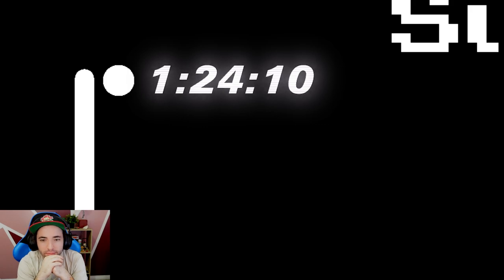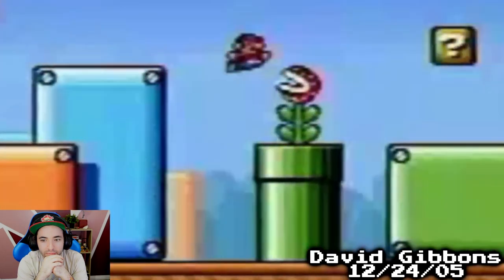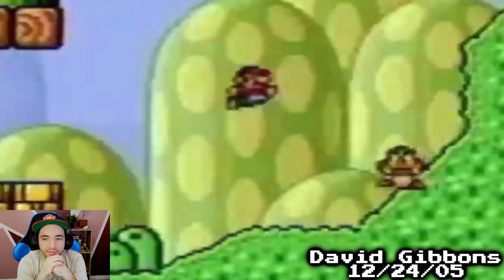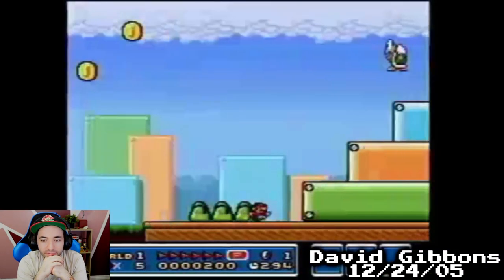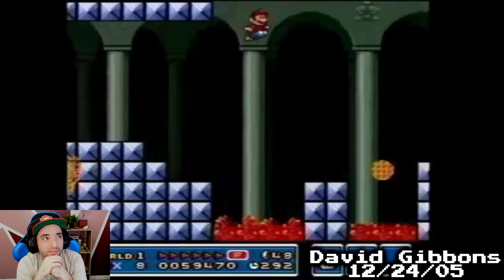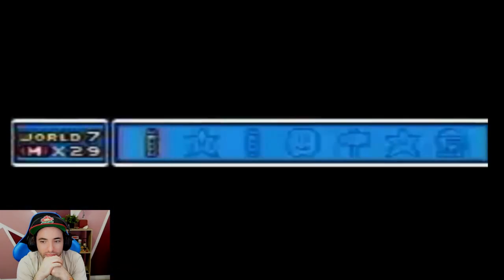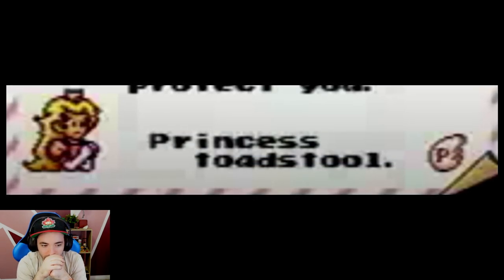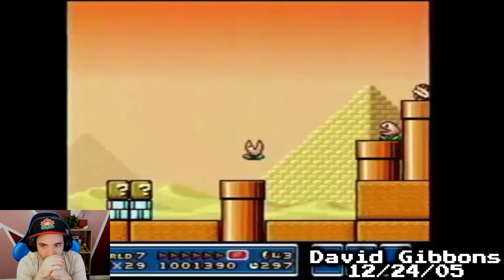A 100% run clocking in at 1 hour, 24 minutes, and 10 seconds. Gibbons played on the Super Mario All-Stars version of the game. Gibbons' first goal was to build up the P-meter as often as he could. The P-meter checks that in World 1, he was able to build it on several occasions, but usually slowed down and lost it slightly after. All the while, he was collecting items, which the game automatically gives you after completing worlds and fighting Hammer Brothers. He saved most of these until World 7, which features many of the game's longest stages.